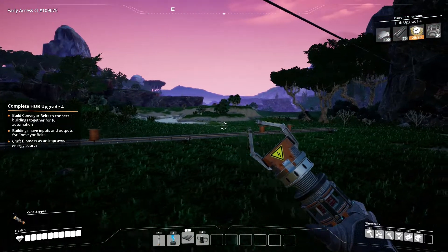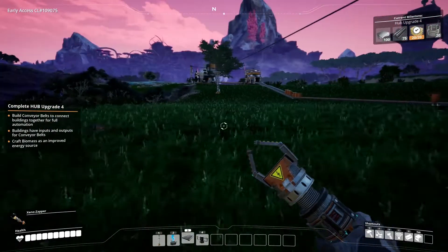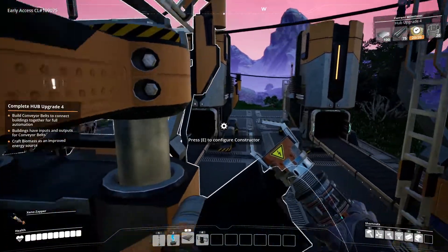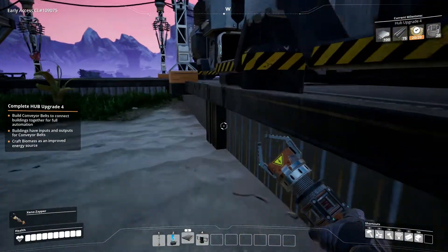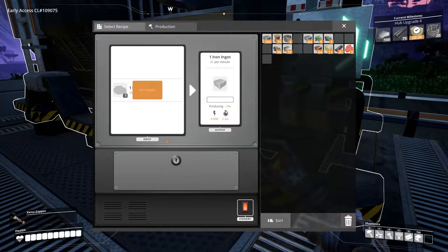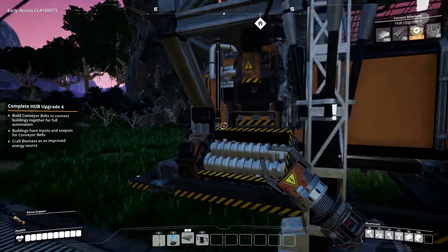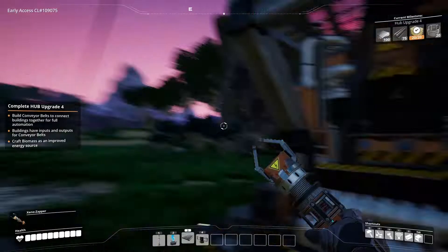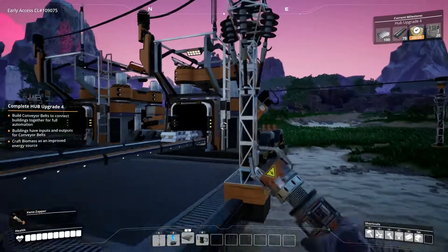We're out of power right now because we're missing the power to produce all the things at the same time — it's because we're just using one small biomass generator right now. I could just turn this off real quick. Is that enough? I think that should be enough to turn this back on. Not cool. Good start — we're off to a good start.